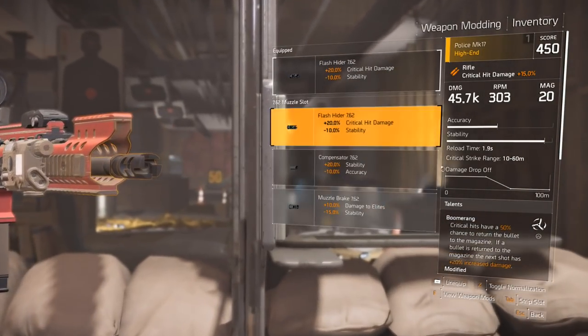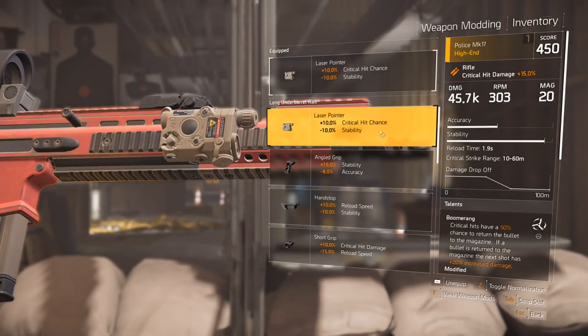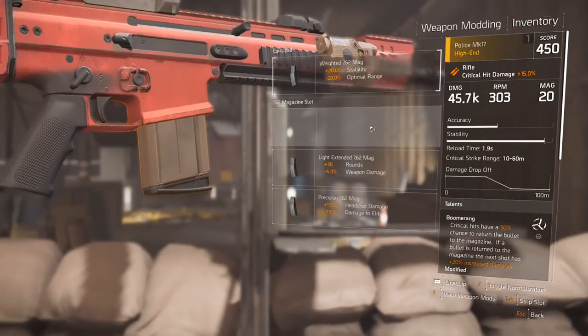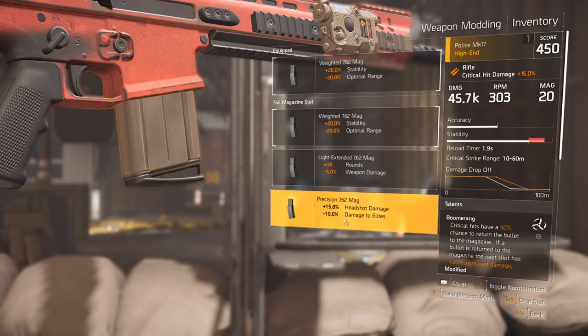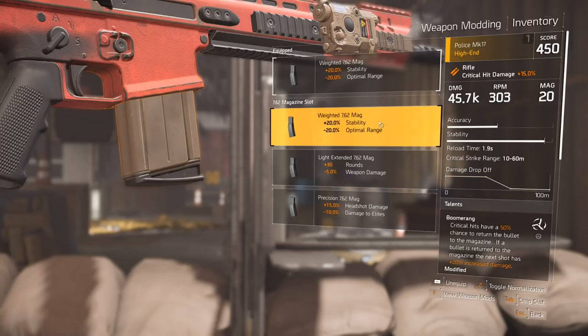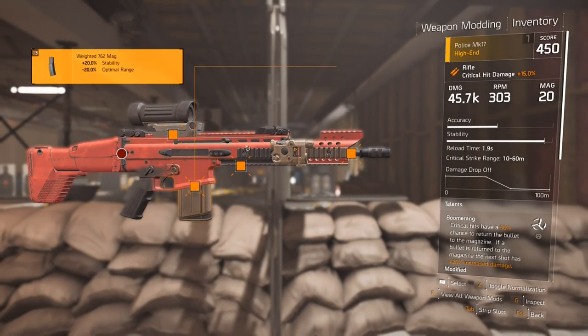We've got critical hit damage at the cost of stability on the flash hider, and critical hit chance at the cost of stability on the laser pointer. On my magazine, I've got plus 20 stability to even things out at the cost of optimal range. I'm not going to be using this gun at really long range — I'll just switch to my marksman rifle. You could also go for headshot damage at the cost of damage to elites, but if I wanted to jack my damage up as high as I could, I'd go for the precision mag since it works on normal and elite enemies.